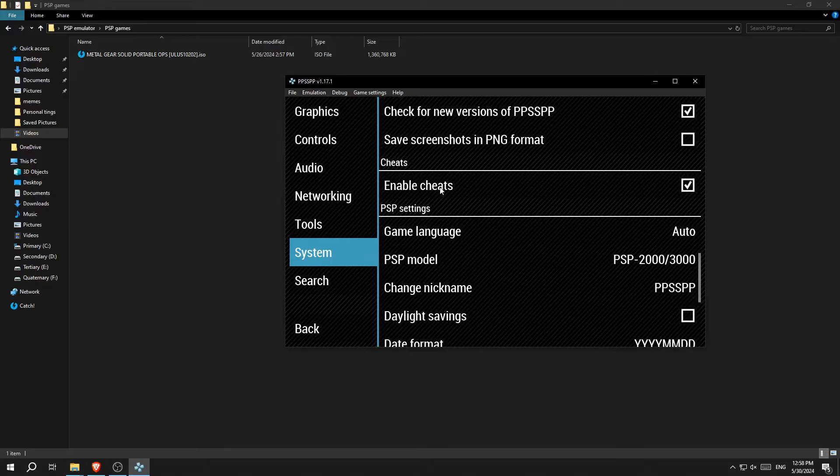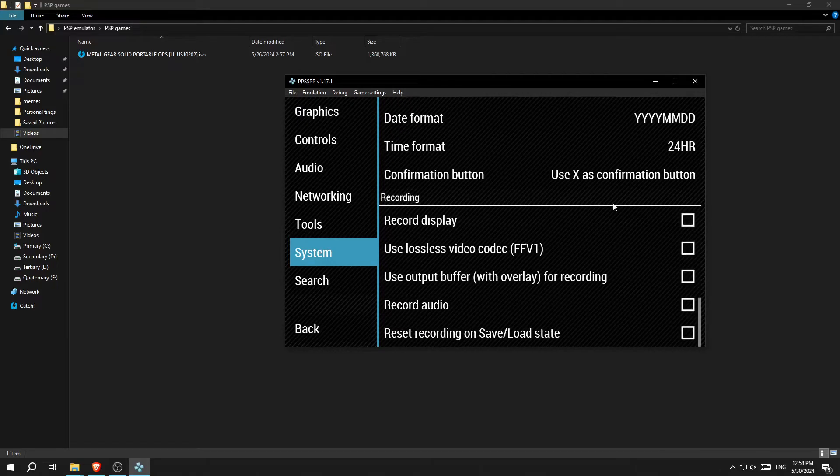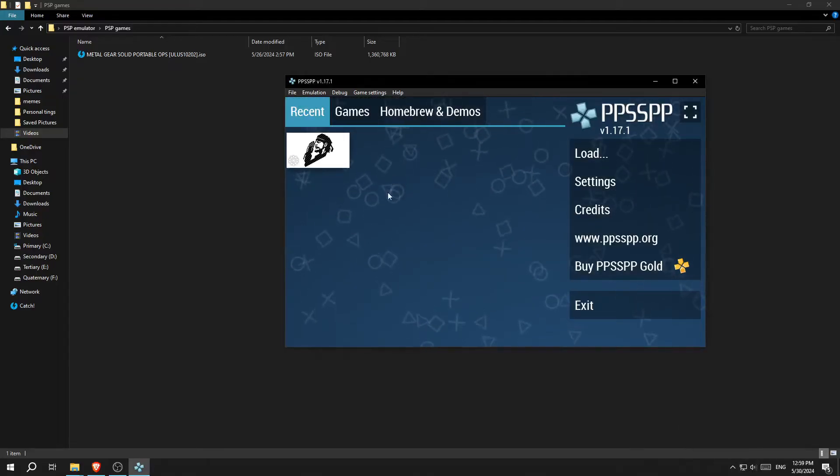This is the important setting: under Tools > System, you're going to want to enable cheats. That's how we're going to increase this game's FPS above 20.